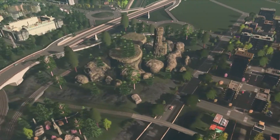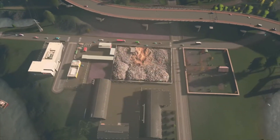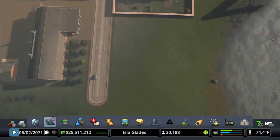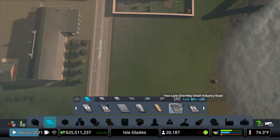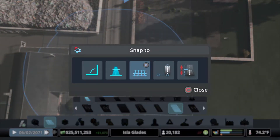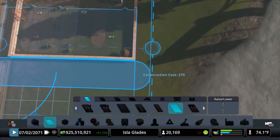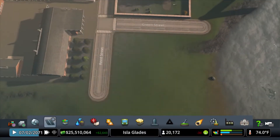We went ahead and detailed this area a little bit, and moved the bike lane over so that way we can run some tram down here. So let's go ahead and get that done. First we need to put the depot in. We're going to make this a tramway road anyway, so we can bring this out to here. The depot should fit here — let's take a look.